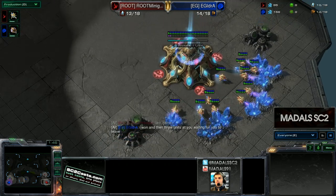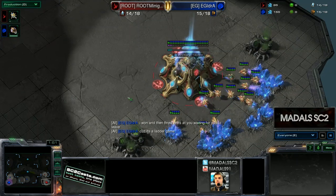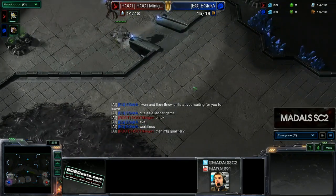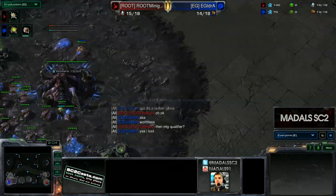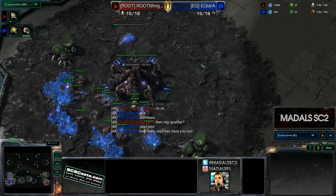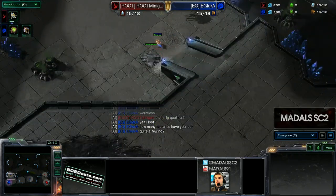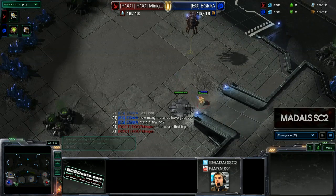The key things, if Idra is here, that you really want to be looking out for — and the key things I'd be expecting Minigun to go for — is some kind of air harassment or drop play. Purely based on the fact that there is this close-by-air rush distance, you can harass with Oracles or Phoenixes, you can get a drop in, and a sentry drop into the main is really potent.